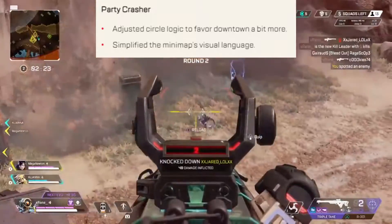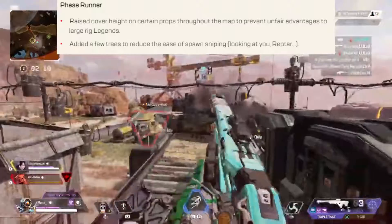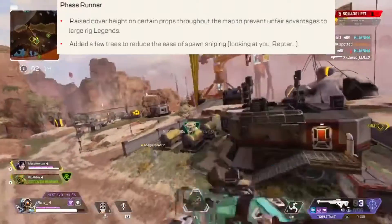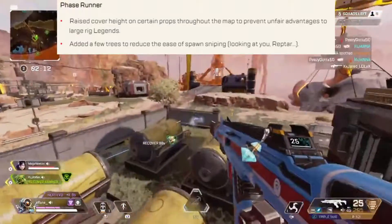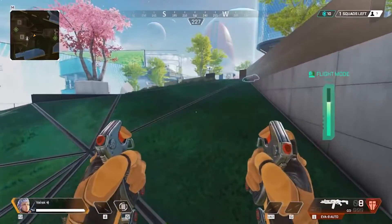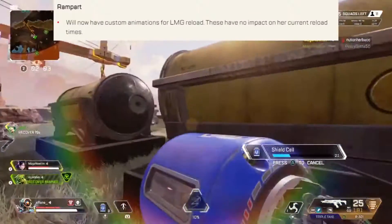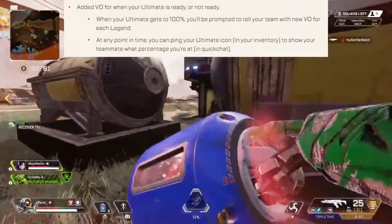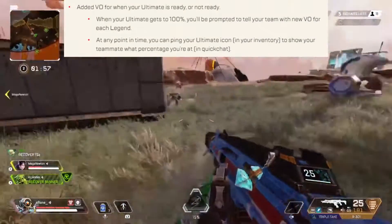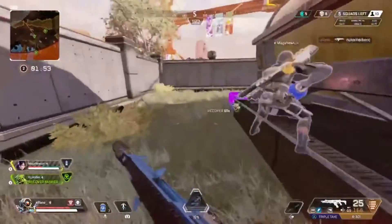There are also some small changes to Party Crasher — the circle will end in the downtown area — and some adjustments to the minimap layout. For Phase Runner, they increased the height of some crops for better coverage for larger legends and added more trees to stop spawn sniping. Quality of life changes include a better UI for Valkyrie to show when her fuel is running low, Rampart will have custom reload animations on LMGs, and voice lines have been added to show when your ultimate is ready along with your ultimate percentage visible to your whole team.